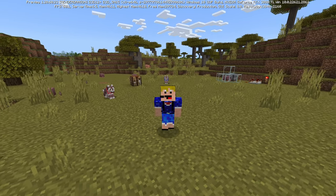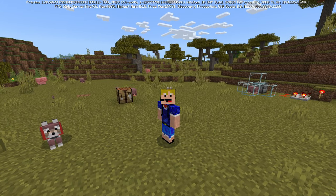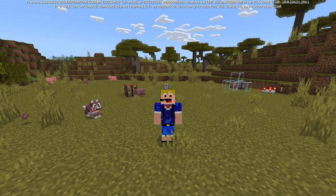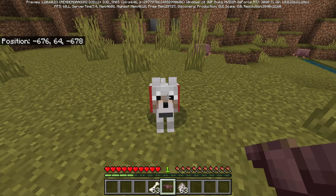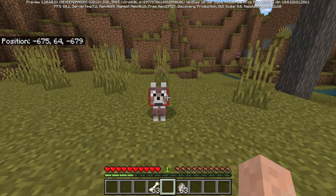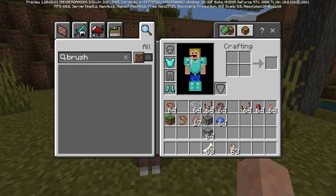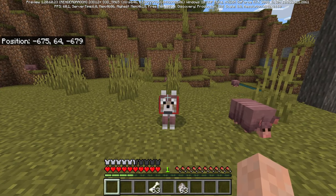Only adult tamed wolves will be able to wear wolf armor — not babies and not wild wolves. It also has to be the owner of the wolf who gives it the armor; you can't give another person's wolf wolf armor, and you also cannot use dispensers to apply it. Once you find and tame a wolf with bones, you can equip the wolf armor, which gives the wolf the same protection as diamond horse armor gives to horses — an armor value of 11, or 5.5 armor bars, equivalent to a player wearing a diamond chest plate and diamond boots.